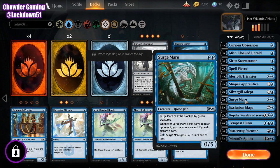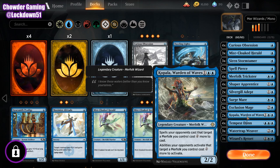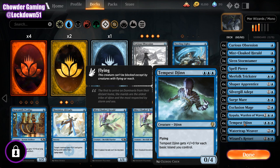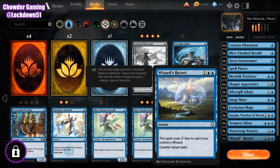We have two Surge Mares for now. I'm not convinced on this card yet — I get the benefits and the card draw is very nice, but I don't know how well it will vibe with the deck. I'm going to give it a chance. Three Exclusion Mages, two Copalas — I think it's very strong in standard against all the removal. Four Tempest Jens, three Water Trap Weavers, and three Wizards Retorts. I would like to add a fourth.